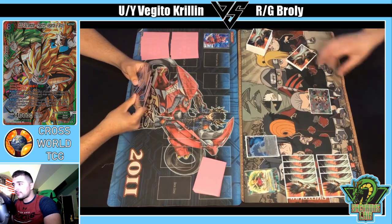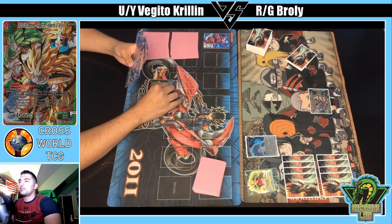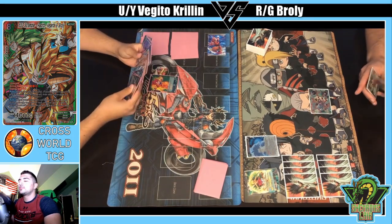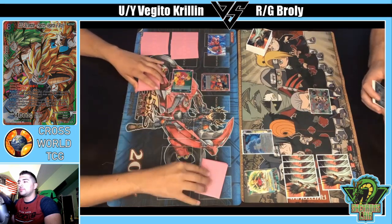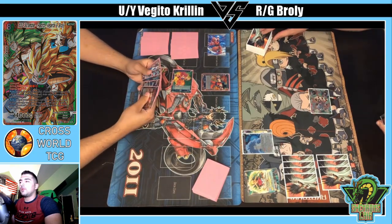Myself on the right going first, got a dual color and pass. Ideally any Red/Green deck or Blue/Yellow deck you want to hit a dual color charge first. Doesn't look like Nick can do that though, which is unfortunate, but it's not too bad because in this matchup he does have some time. As I said, it's more of a slow deck so he has time to get the ball rolling.